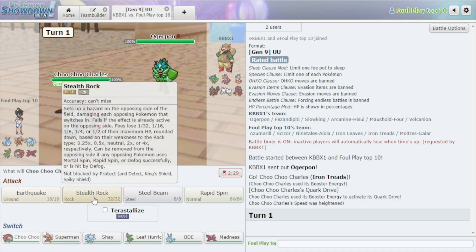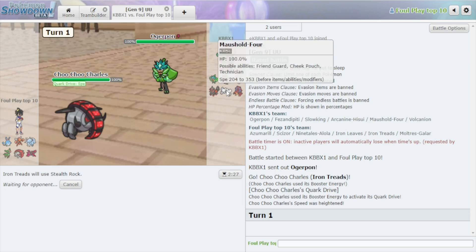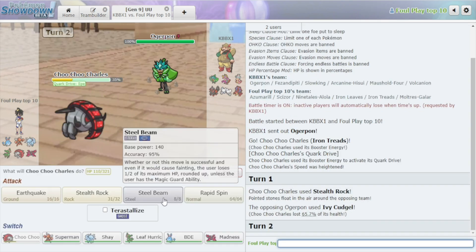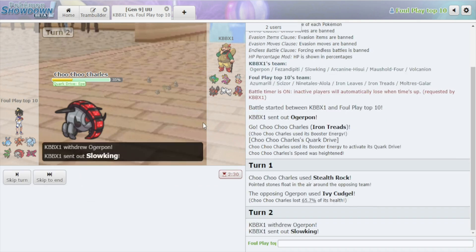I'm faster than this guy — I get up a stealth rock free of charge. The only removal they have is Tidy Up Maushold, which is quite relevant removal I must add. However, it doesn't really matter too much, we'll work around it somehow.